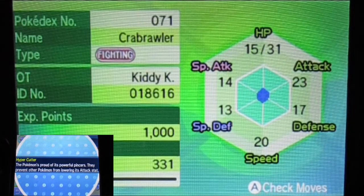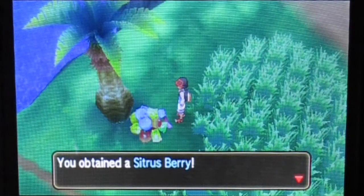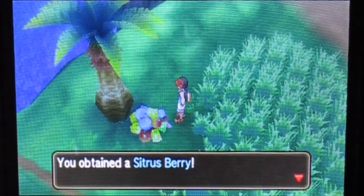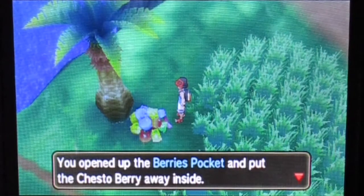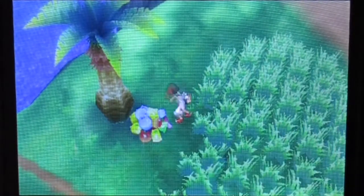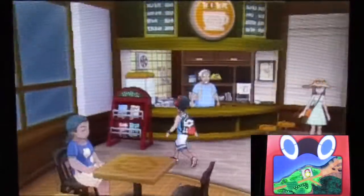Let me check the summary. Hyper Cutter! I never thought I'd get this one — that's kind of nice. It prevents the opponent from lowering your Attack stat, though unfortunately it won't work on other stat debuffs. It could be fun to use. It's a Rash nature — really really nice. I'm not going to put it in the box. Now, sometimes Crabrawler will appear at berry spots, and you need to either catch or defeat a Crabrawler before you can claim all the berries if you try to run away.